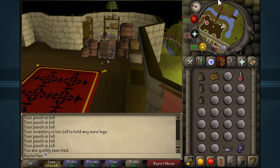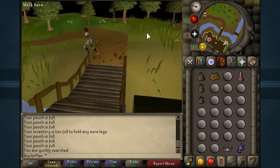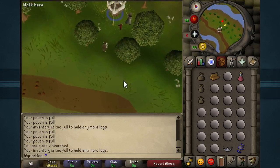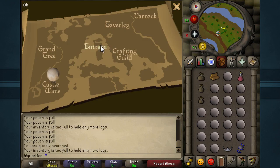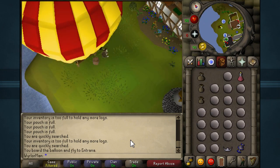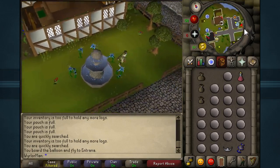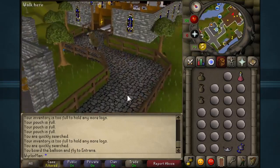Now that we have our inventory and outfit all set up, we're going to keep run on since we have those potions. We're going to go over to the balloon and use the basket to go over to Entrana. A little cutscene will appear in which we will take a balloon ride over to the lovely island of Entrana. Remember, you can't bring any armor or weapons along with you, so just keep that in mind. Once we get here, you're just going to want to run east through the temple — or church, I guess you could call it. Remember to drink your energy potions when you're low.